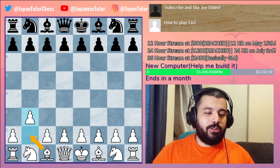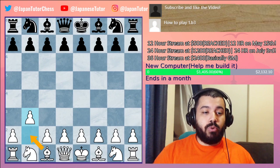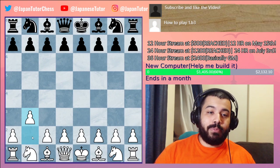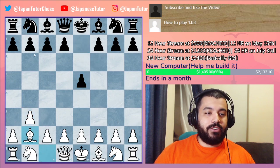What does this move do? We're doing a fianchetto system, which is basically attacking from the side. What we're trying to do is get fast development of our bishop to attack the long diagonal. The main response is e5.